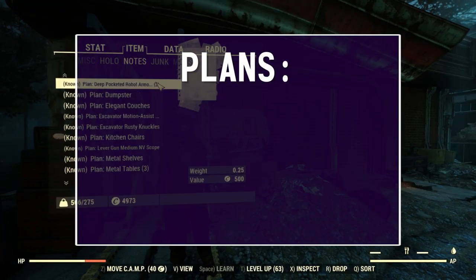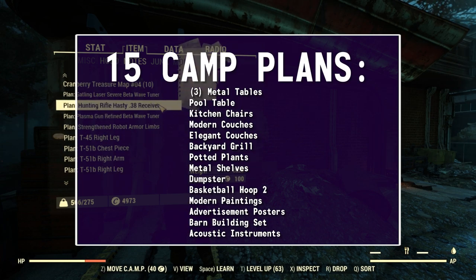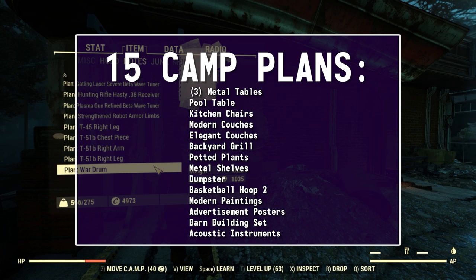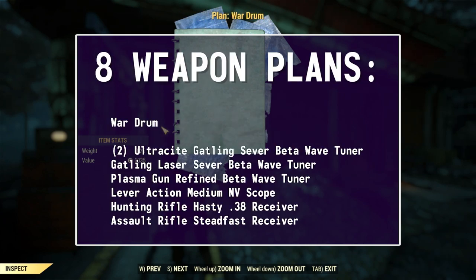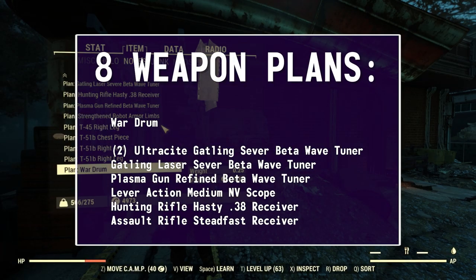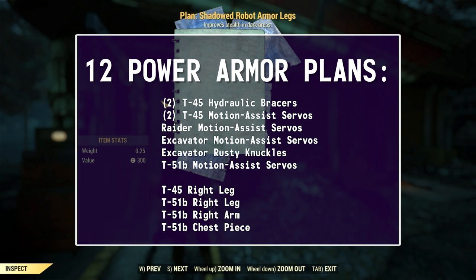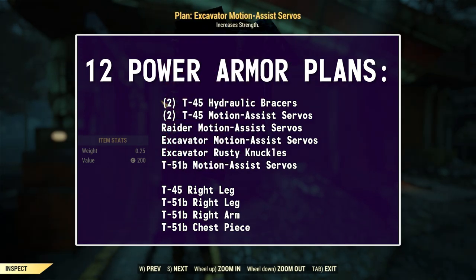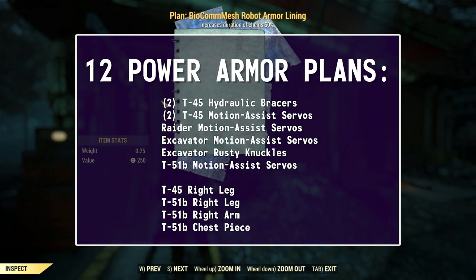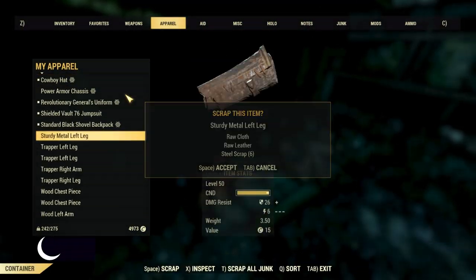Now onto the good stuff — we got 49 plans total, 15 of them being camp plans. Looks like the makings of a college dorm. 13 armor plans, only one that was new to me — great stock for my shop. And 8 weapon plans, including the war drum which costs over a thousand caps at vendorbots. We have 12 power armor plans with a good mix of mods for different types and 4 plans for pieces. Those T51B plans were why I wanted to dig up these treasures to begin with — I'm a happy girl. Let's scrap the crap and see what's left over.